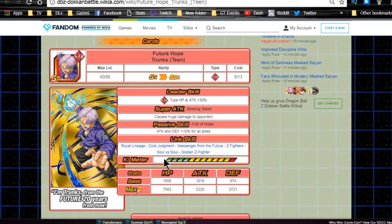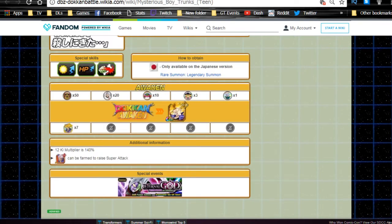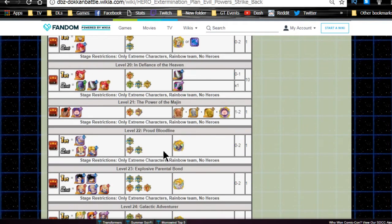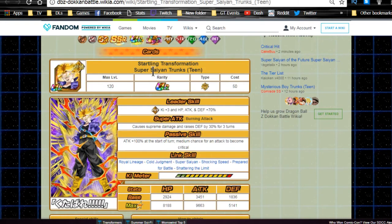I'd prefer the 100% chance. You can use Elder Kais for the rest after that, and use dupes if you pull some in the dupe system. He Dokkan Awakens with seven Super Saiyan Trunks Warrior Mark medals, which you get from the Hero Extermination Plan event - Evil Power Strike Back, all the way down on Stage 22 Proud Bloodline. Get seven of those medals and you can Dokkan Awaken him. I'd still recommend getting Super Attack 10 beforehand.